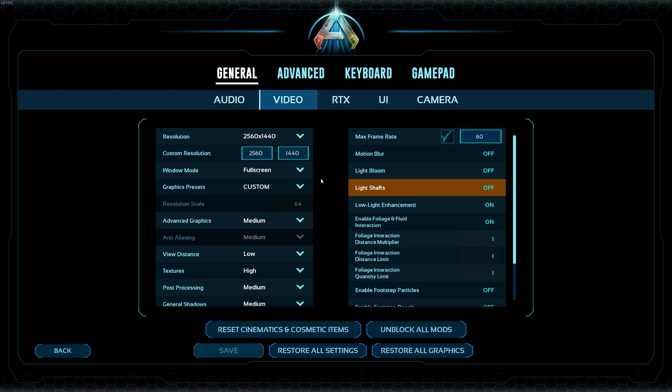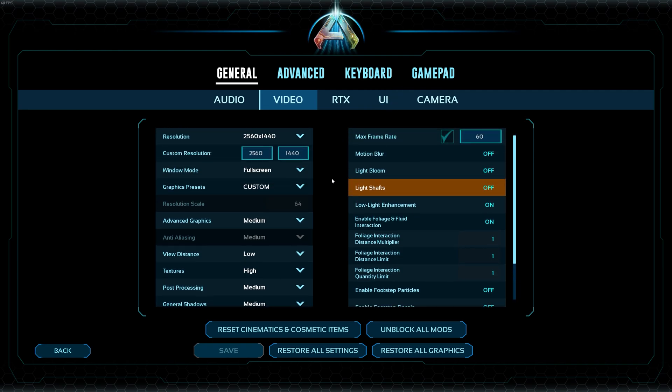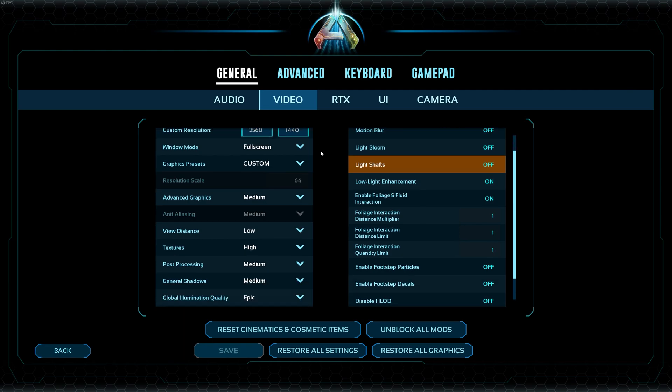This is going to be a really short video. I just want to make a point about the best settings for ARK Survival Ascended, because I tried way too many settings and some reputable channels with hundreds of thousands of subscribers totally messed up my settings. So if you have floating rocks, can't pick up stones, flickering, or your FPS is not good — these are the settings you should use.